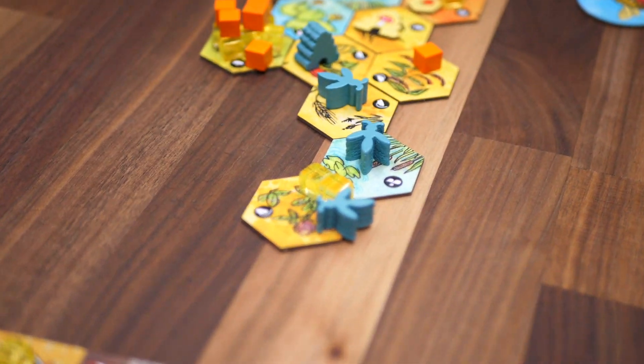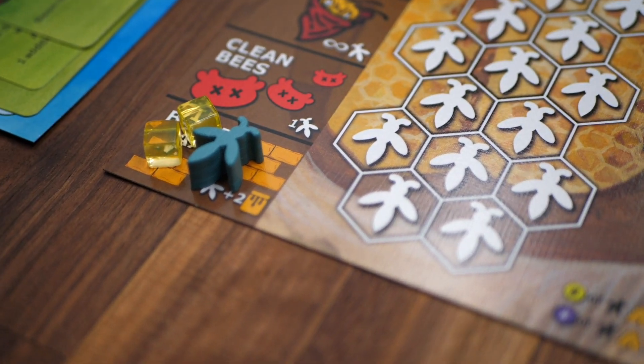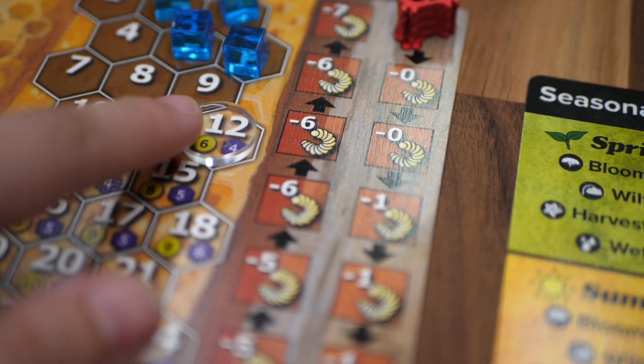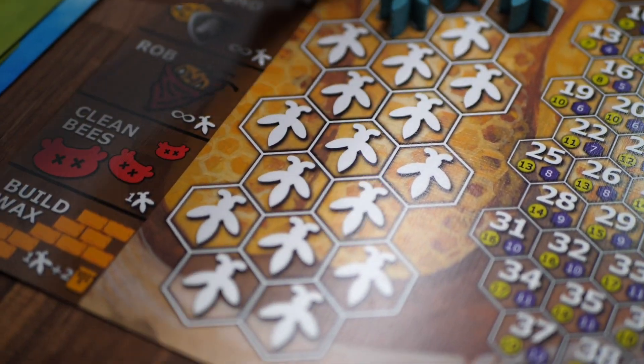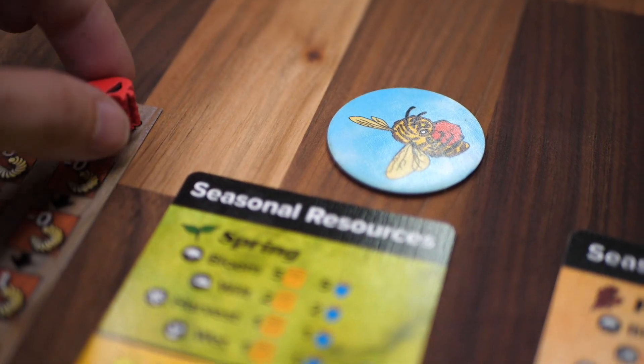If you need more space for resources in your hive, the build action is for you. It costs two honey and a worker, but it lets you grow your comb to house more stuff throughout the game. When your hive starts to get a little too dirty, you may want to take the clean action. This action uses one worker and reduces your position on the disease tracker by one.